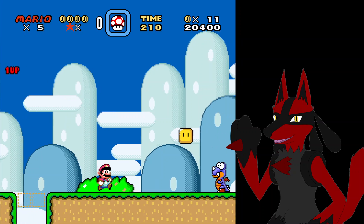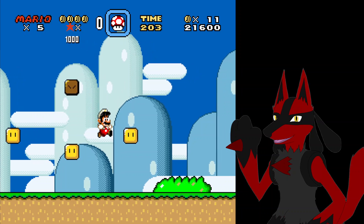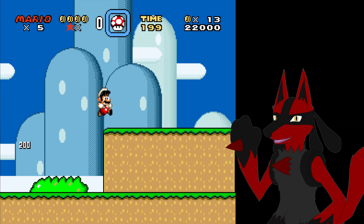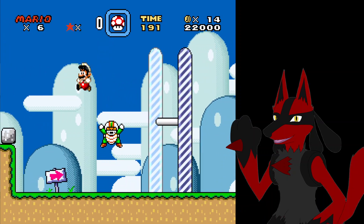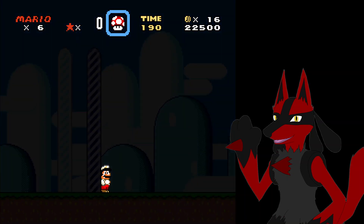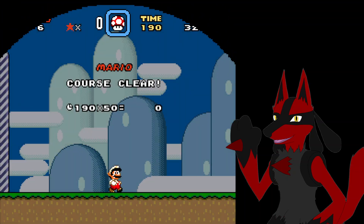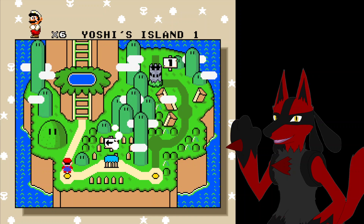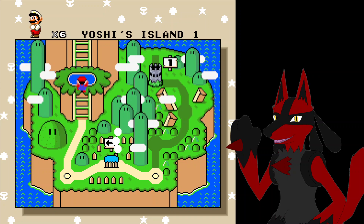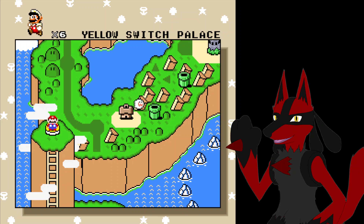Hopefully I get going better with this. It's been a long time since I've actually played through this — a really long time. Hopefully I won't have too hard a time with it. I'm not sure if I'll end up doing all... I think it's like 96 exits. They're not whole levels — that includes ghost houses with both different exits leading to alternate paths, like Star Road eventually.